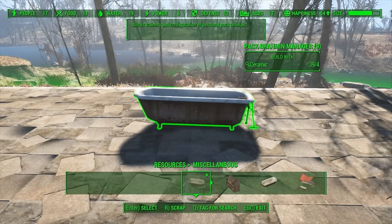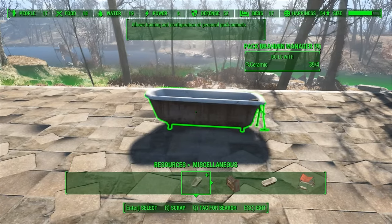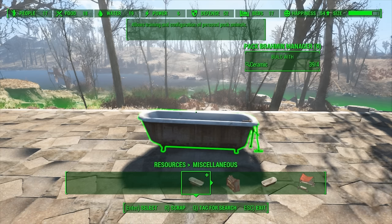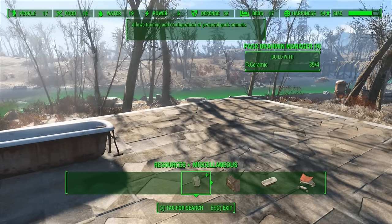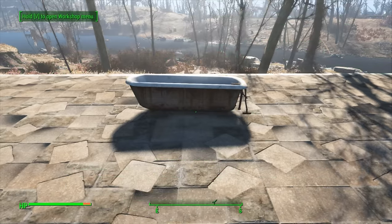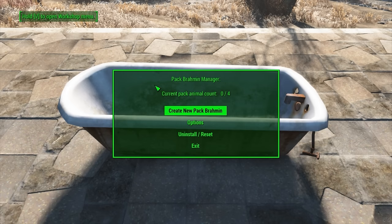So let's just build that for a mere four ceramic. I should point out on the resources for this right now, both the low ceramic count as well as the currently lack of resources to create your Pack Brahmin is at the moment a temporary thing. The mod maker hasn't balanced the mod yet. He's wanting to work out all of the technical kinks first, before then going back and actually adding in gameplay balancing, so keep that in mind. But yes, once you have this thing built, you can walk right up to it and interact with it, and it will bring up this Pack Brahmin Manager. We can simply create a new Pack Brahmin — again, for no resources, it just gets created for free, but that will change in the future.